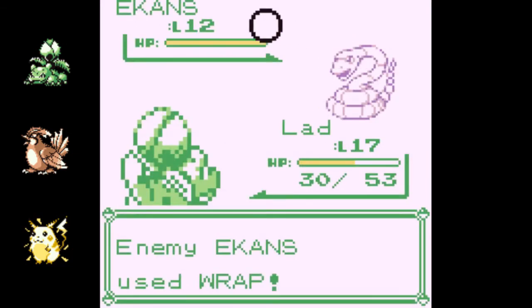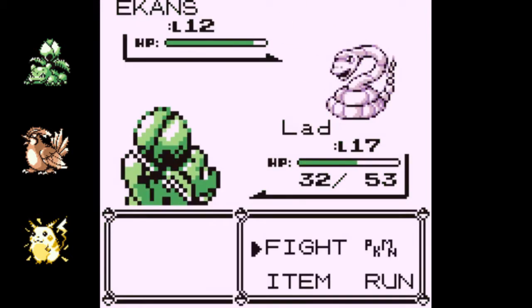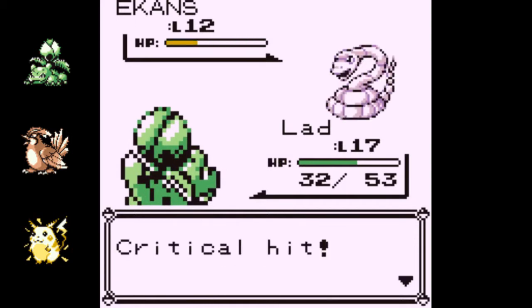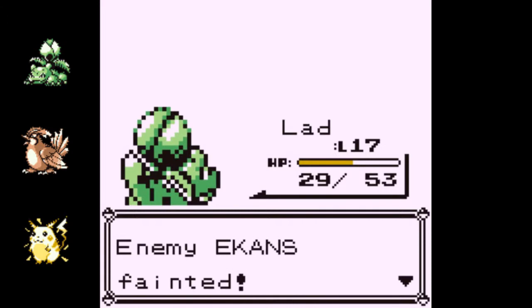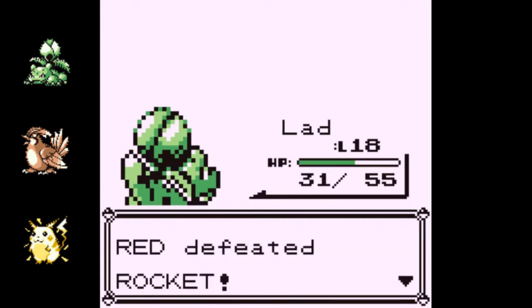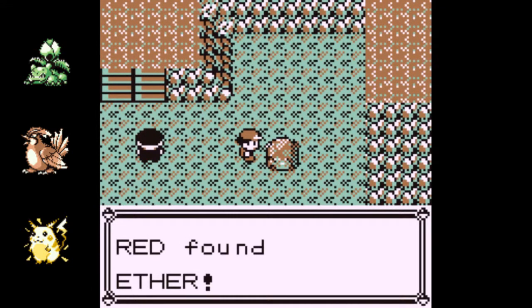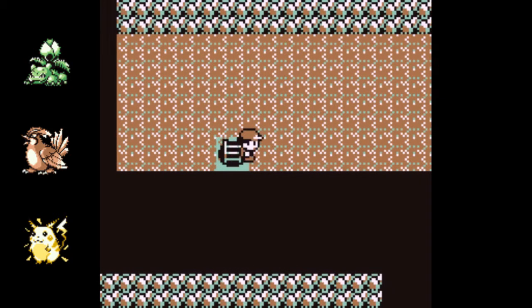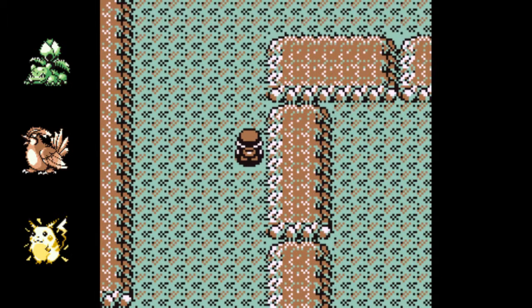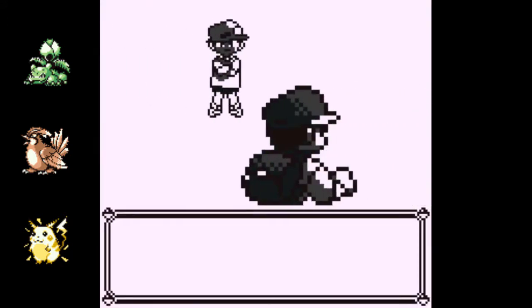Speaking of terrible moves, there's Wrap. Our friend Ekans is at it again. What I love is Pokemon like Bellsprout and Dratini also learn Wrap — functionally kind of bad Pokemon for where you are in the game. Those moves just increase their trolling ability. Once you get your Dratini evolved into Dragonite, you could conceivably still have Wrap on that thing. He just gives them a big old hug — squeezes. He carries around a big roll of cellophane wrap.